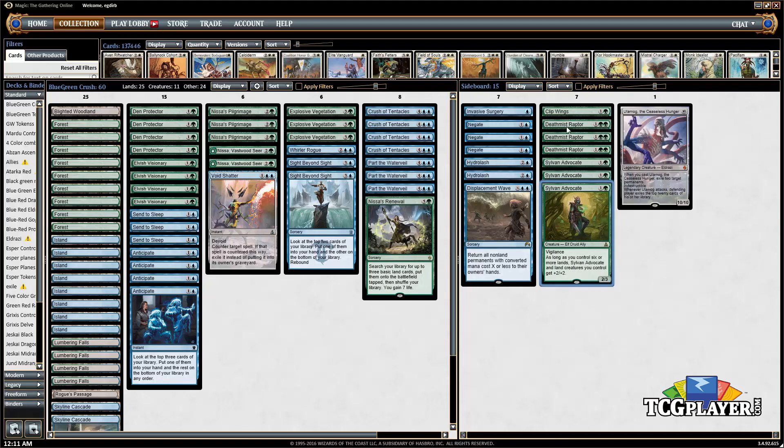Clip Wings is a way to deal with flyers since we don't have a lot of flying ourselves — Archangel Avacyn in particular is annoying, so having Clip Wings to answer her is nice. Displacement Wave and Hydrolash are cards we have against white weenie, which is the deck's worst matchup, so we need those cards to make the white weenie matchup winnable after sideboarding.